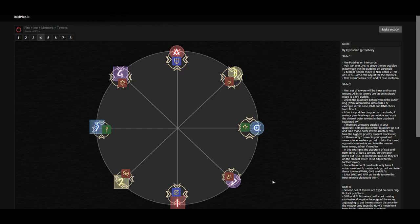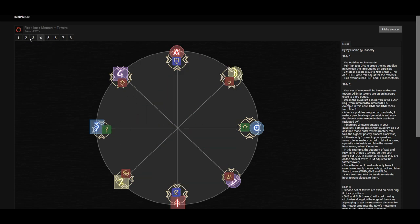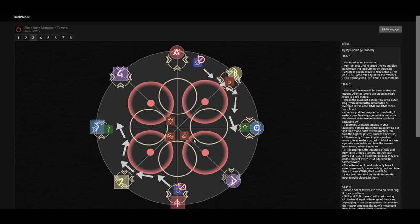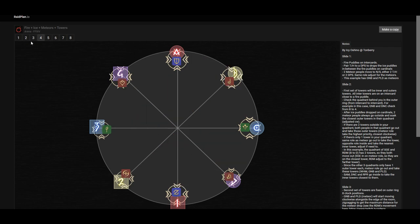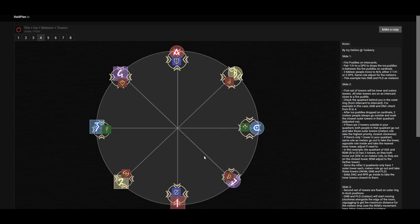Next, a second set of towers will spawn on the cardinals and intercardinals. Everyone else just goes to take their basic spread position towers: the samurai goes from inside to position two, the dancer from inside to position four, and the reaper from inside towards D. The only exceptions are the gunbreaker and the paladin — they are the ones that just rotate. So the gunbreaker started at north and goes to south. If the gunbreaker started at south, they would go to north instead, and vice versa.